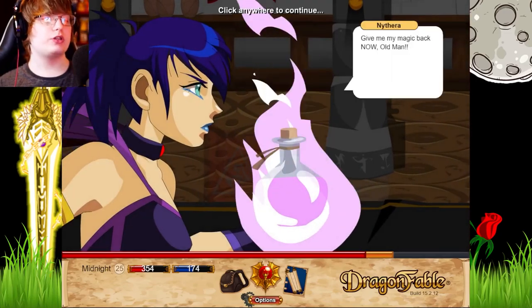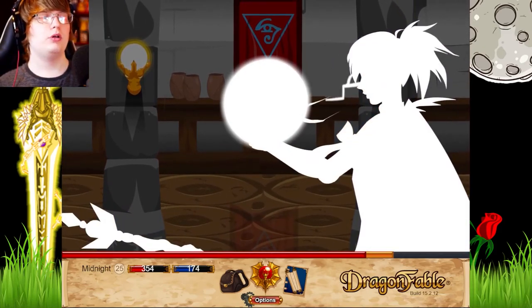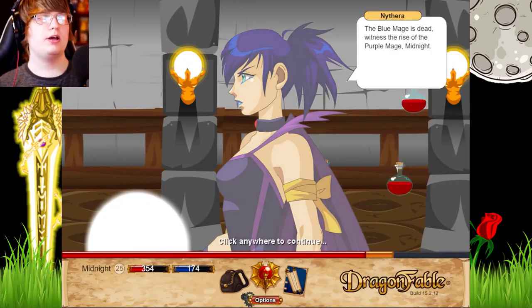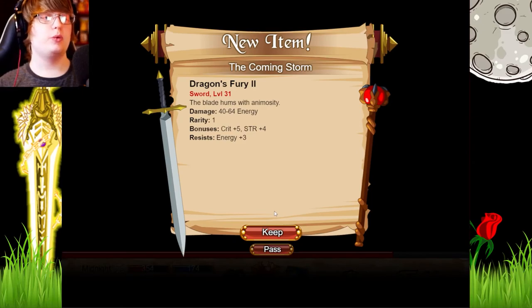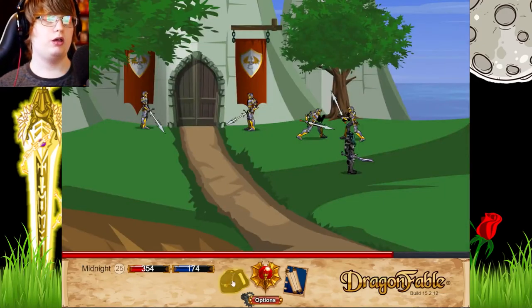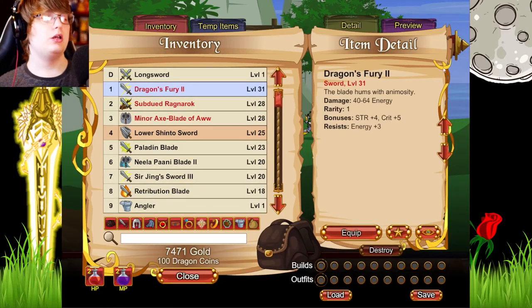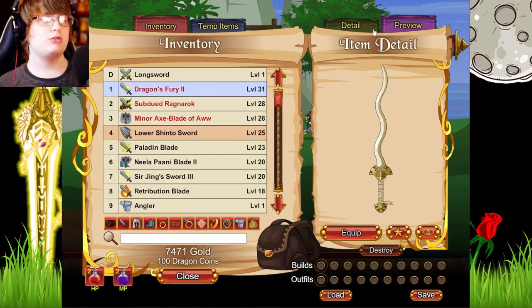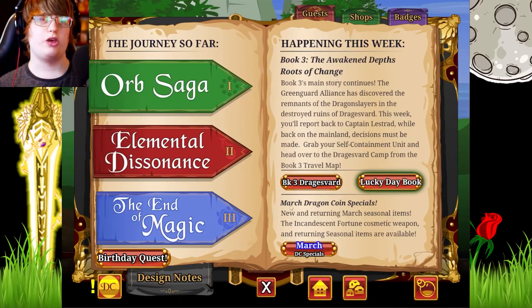We have a cutscene. In a fit of rage, Nathira defeated Warlick and took his orb, and now she has her powers back. The blue mage is dead - witness the rise of the purple mage! We have a level 31 sword as a reward. It might be a dragon type. Looks kind of weird but we'll keep it since we haven't got a level 31 weapon.